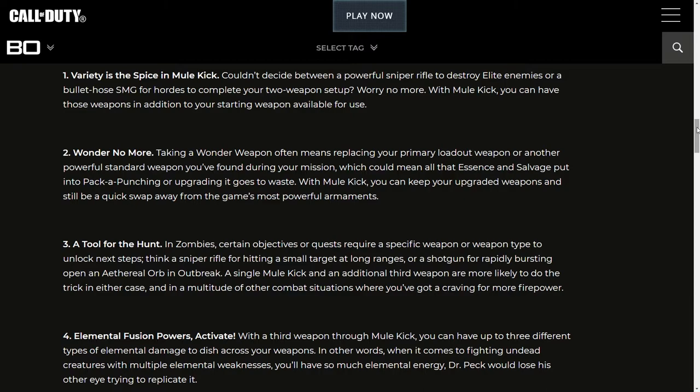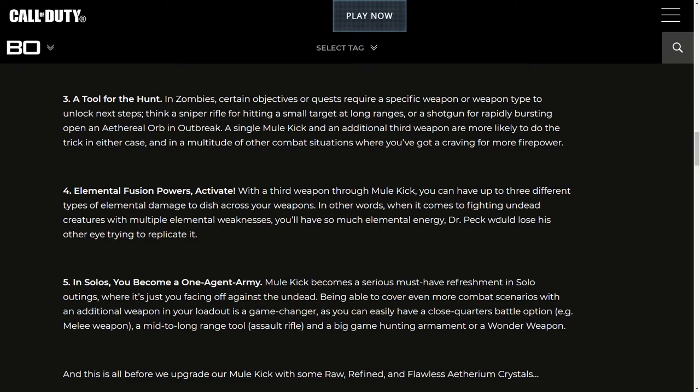Couldn't decide between a powerful sniper rifle to destroy elite enemies or a bullet-hose SMG for hordes? Worry no more — with Mule Kick you can have those weapons in addition to your starting weapon. For example, say you hop in a map with the M16 or the Gallo, then you find a Ray Gun and you also want the D.I.E. Shockwave. Normally you'd have to choose. But with Mule Kick you don't have to wonder anymore. Taking a wonder weapon often means replacing your primary loadout weapon, but with Mule Kick you can keep your upgraded weapons and still have the wonder weapon a quick swap away.